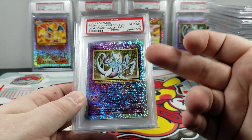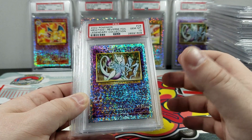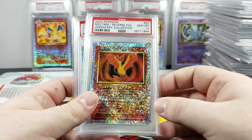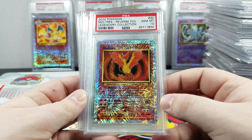Cool quick fact about this card — it's the only promo in the set. The only card that wasn't from Jungle, Base, Fossil, or Team Rocket. It's from the Blackstar Promos. Moltres — that's a cool card. I feel like a lot of people overlook this card, but that's a cool card, man.